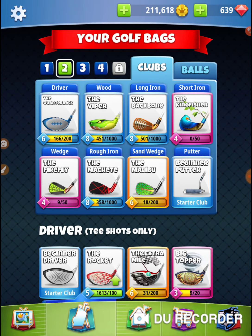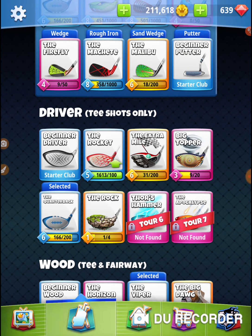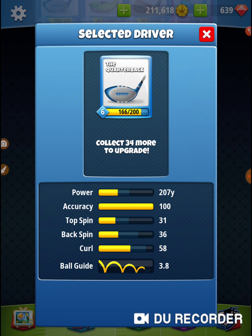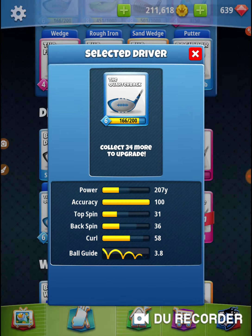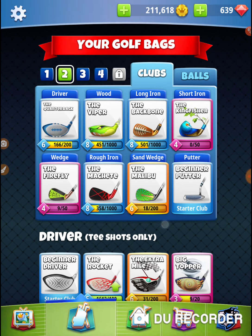That is not a high-developed club — it takes very few games to get to that point. You don't get any quarterbacks for winning or placing high in a rookie tournament, so it doesn't take very long to get those cards. It's very close to getting to level 7, and at level 7 it picks up some topspin, which is what we're lacking right here — some topspin and some curl. At level 7 it really starts to shine.